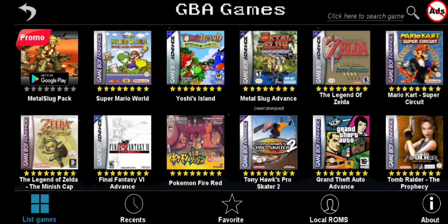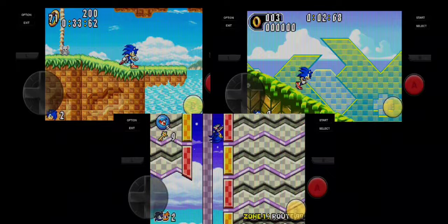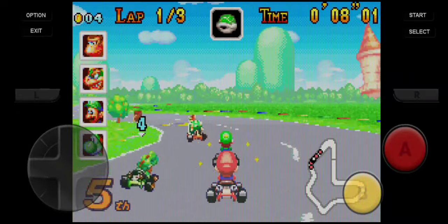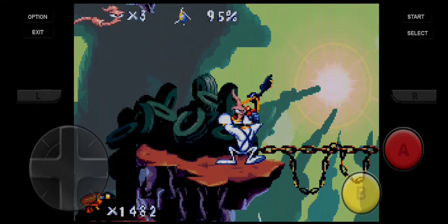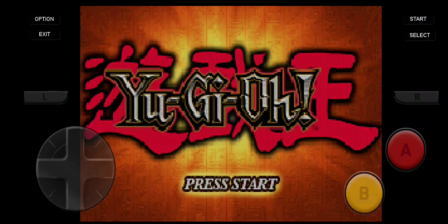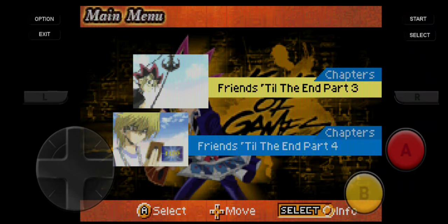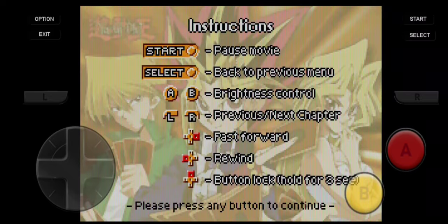Game Boy Advance doesn't disappoint in its line of games either. We got the Mario Advance Quadrilogy, the Sonic Advance Trilogy, Mario Kart Super Circuit, MarioWare, and even both ports of Earthworm Jim. And, I'm not kidding, a Game Boy Advance Yu-Gi-Oh! cartridge.